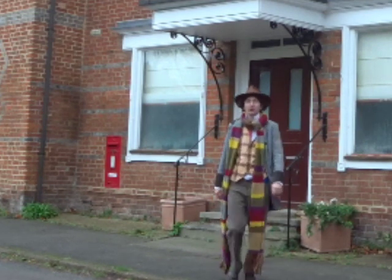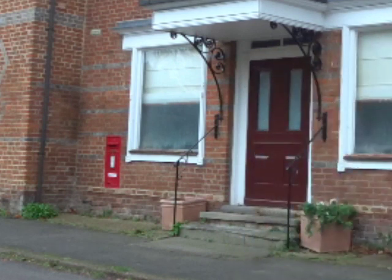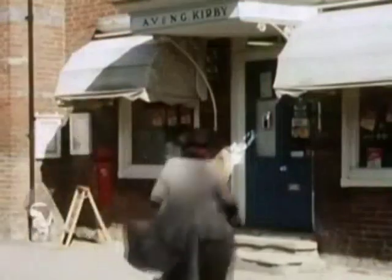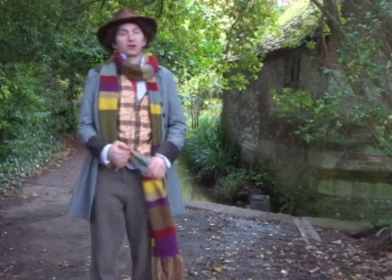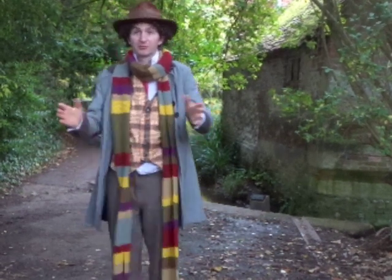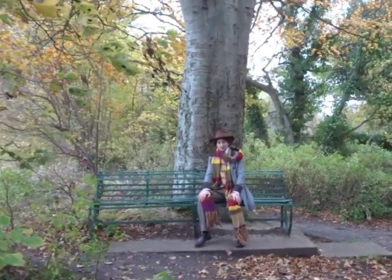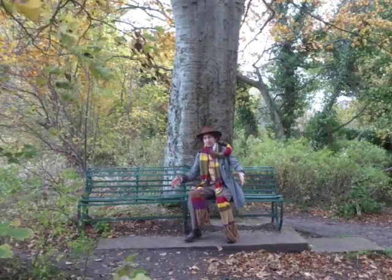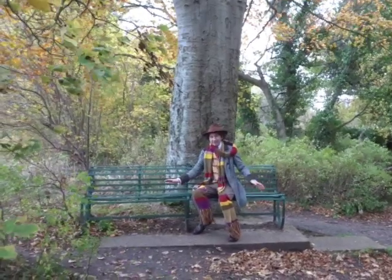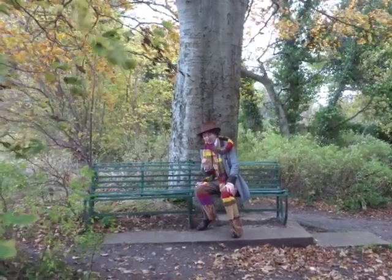Just past the pub, number 26 used to be the shop, and now, sadly, just a house. Just over the road from where the shop was is a little river path. It was at the entrance here where the Doctor and Sarah first see the village. Following the river path for only a few moments, it takes you to a small group of trees. Among those trees is a bench — it might not be the same bench, and of course the trees have overgrown since then, but this was where the Doctor and Sarah get chased by the androids.